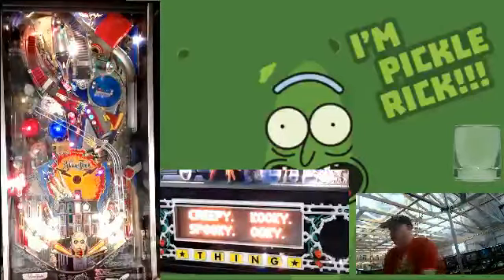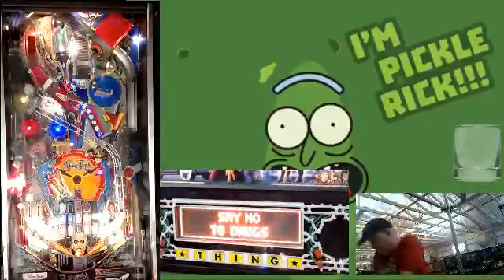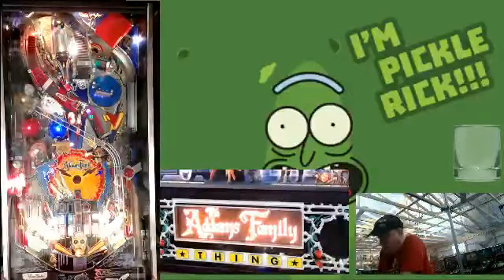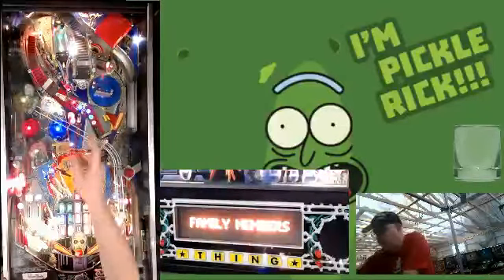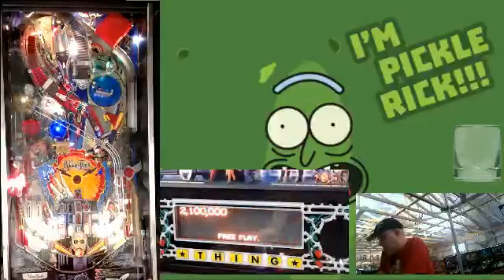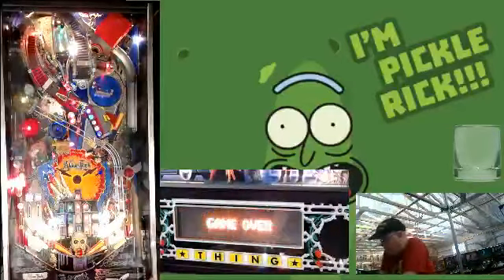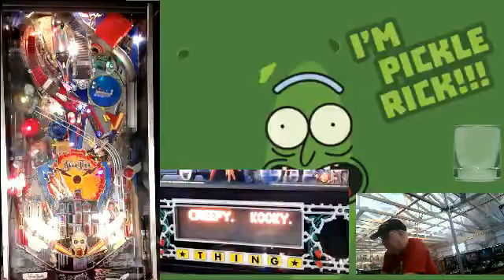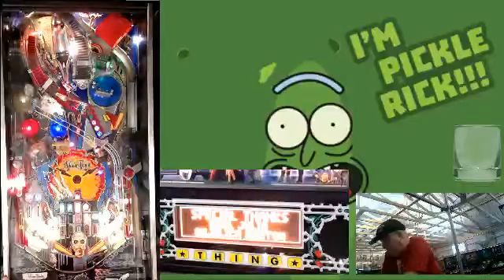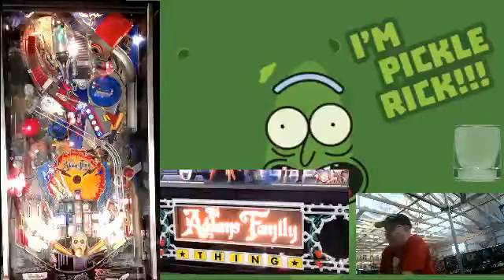For those unfamiliar with Addams Family — and the only people unfamiliar are going to be people that don't play pinball — the general consensus is you want to complete the mansion of modes. You start the modes by shooting the electric chair. Every time you shoot the electric chair you start one of the modes. You relight the mode by shooting either ramp — the center ramp or the left ramp. We are going to try and get to Tour the Mansion on stream. Right now the light is out that tells you your mode is lit, so I'll be keeping track of that in my head. The socket has gone bad; I'll definitely have that fixed before IFPA.